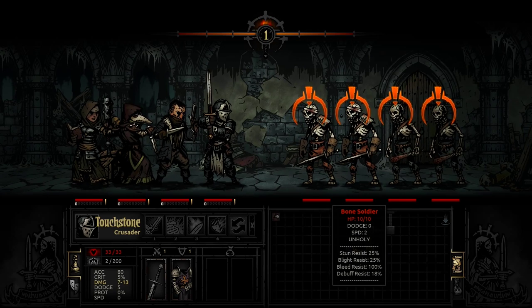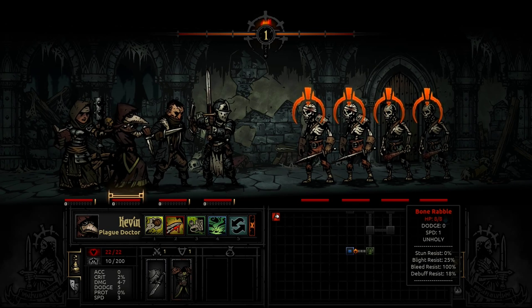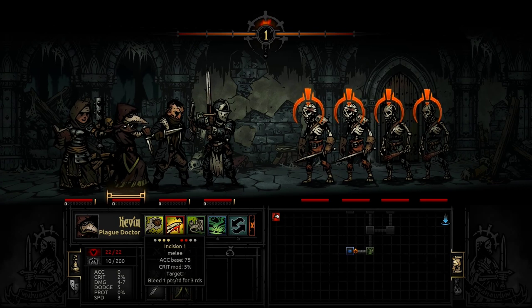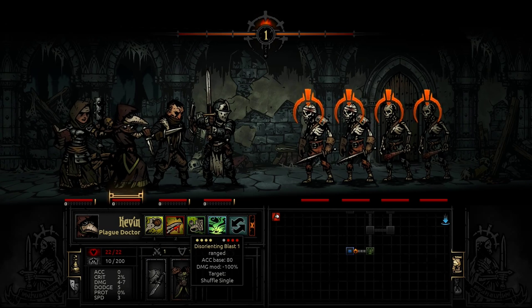We got the drop on them — we surprised them. Bone soldiers and bone rabbles, so these guys are faster and have a bit more health. All of them are bleed resistant, obviously, because they have no blood. This guy is going to deal all the damage because they're unholy, and his smite ability does a lot of damage to unholy. Incision we shouldn't do because that's bleeding. Lightning still works. Cure blight. Shuffle — you can shuffle around party members to make it more difficult for them.